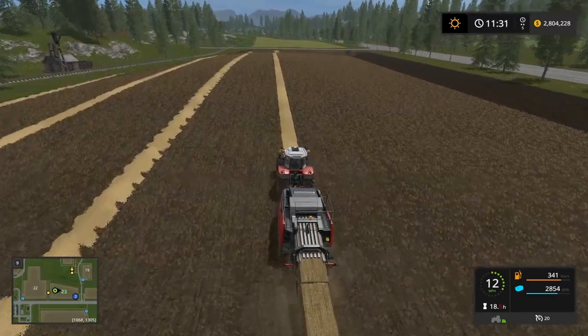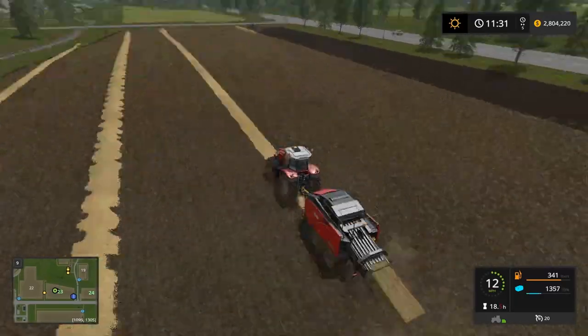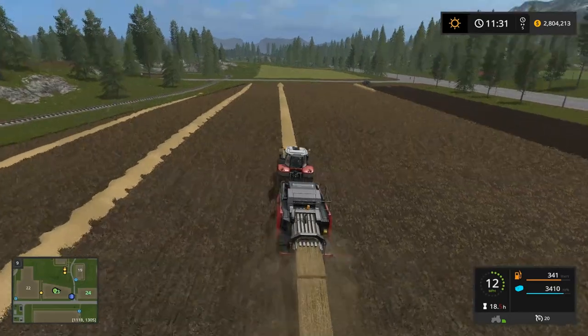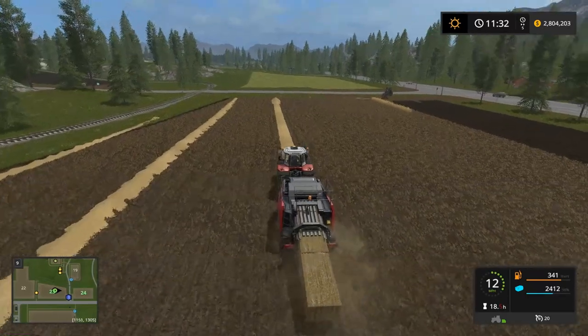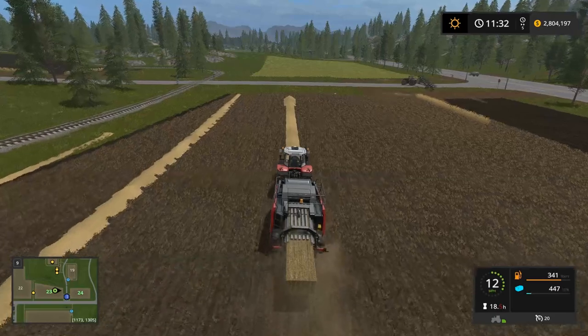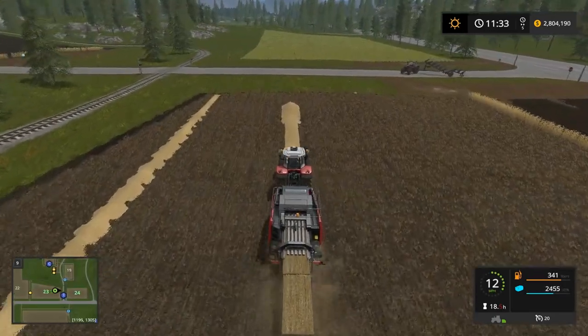So once we're done baling and picking it all up and stashing it somewhere, we'll take this tractor — the Massey Ferguson — and head out and grab the cultivator and come in behind him. And then once he's done, we'll grab the sower, probably with the warrior over there, to bring the big sower over. I think that's the plan.